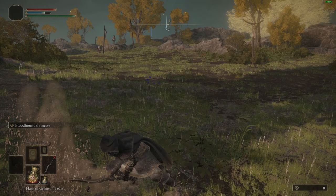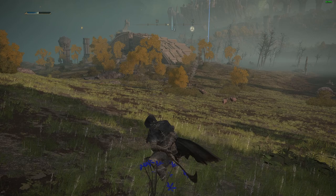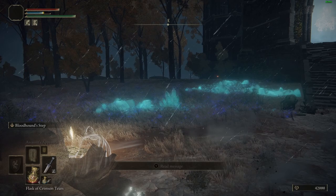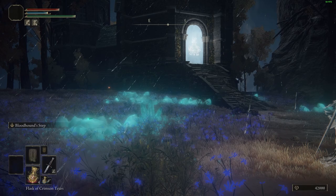There will be timestamps throughout the video for ease of navigation. The first part will be how to unlock Bloodhound's Fang, the weapon of the Bloodhound Knight, very reminiscent of the Faron Greatsword from Dark Souls 3. The second part will be how to unlock the Ash of War Bloodhound's Step — a short range teleport dash combo which has insane iframes and in the right hands can trivialise most fights.